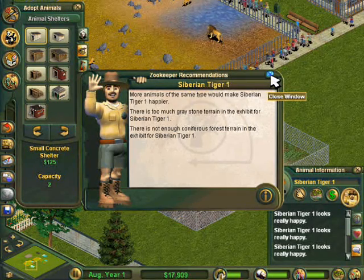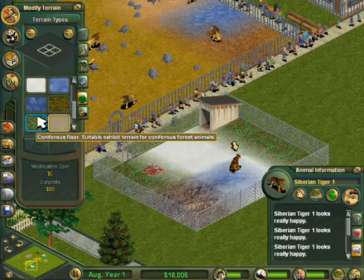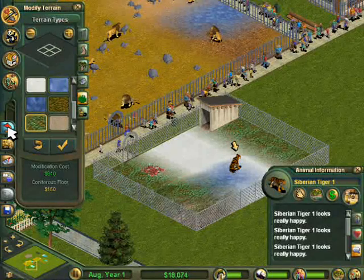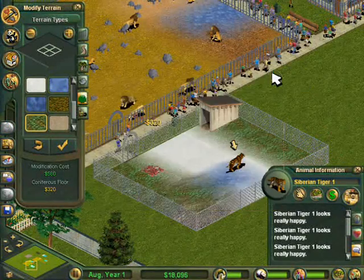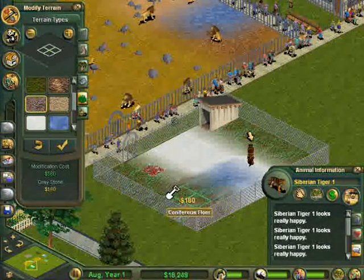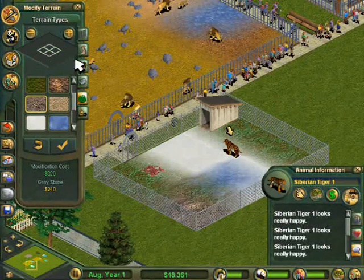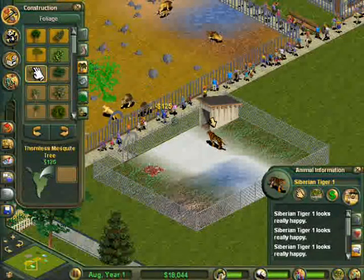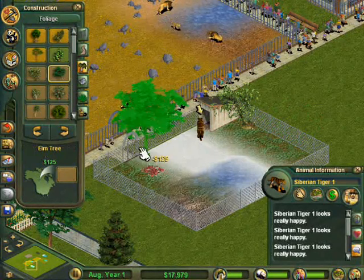In these last two episodes I'm just making sure the zoo's running smoothly, catering to any of the animals' further needs. I'm not really building anything new, apart from an elephant ride I build in the last episode — which will of course be the last episode to be released of Zoo Tycoon.